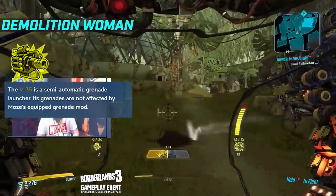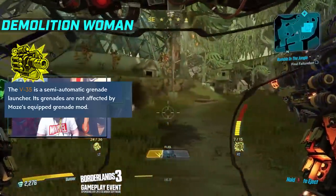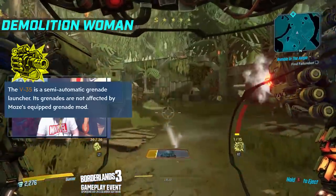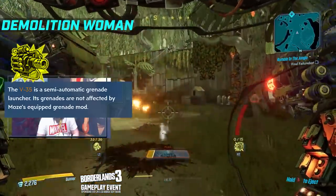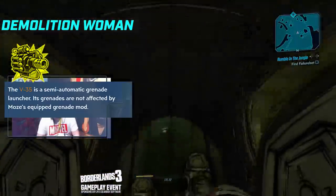The final tree we haven't gone over yet is Demolition Woman, the first weapon being the V35 grenade launcher. It's a semi-automatic grenade launcher that explodes on impact, or just bobbles on the ground for a couple of seconds if you miss a target. The grenades also have a capacity of 15, which does replenish over time.